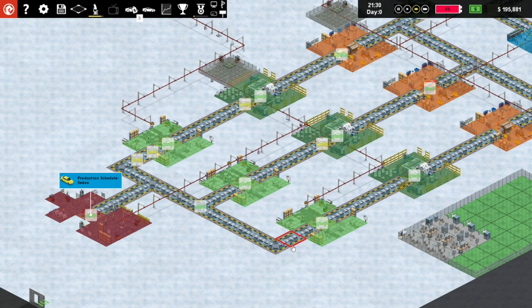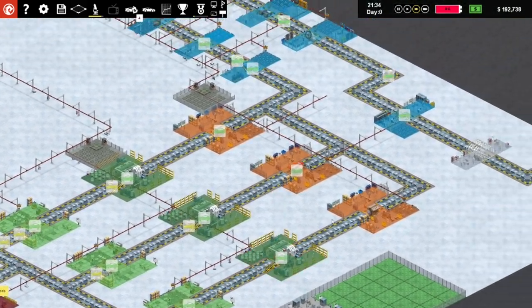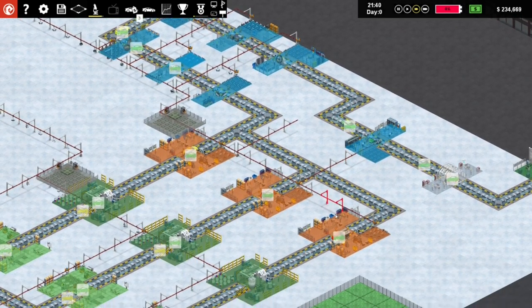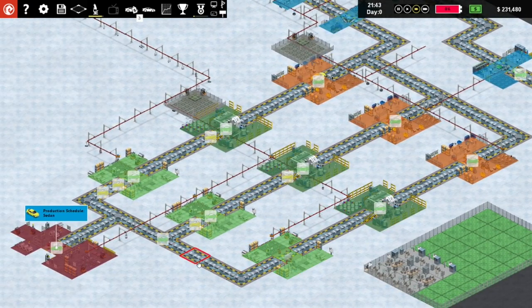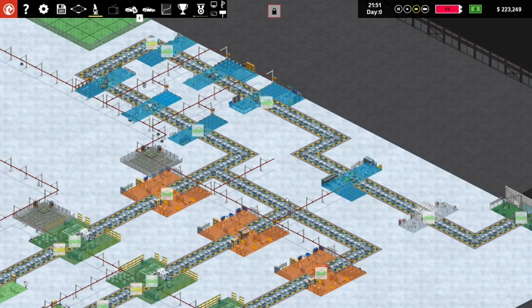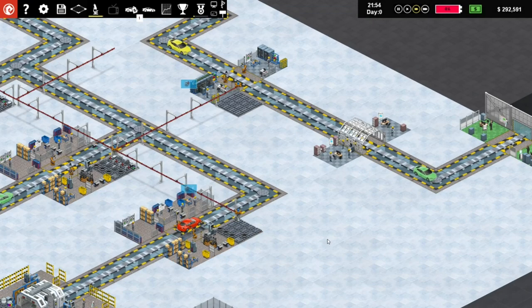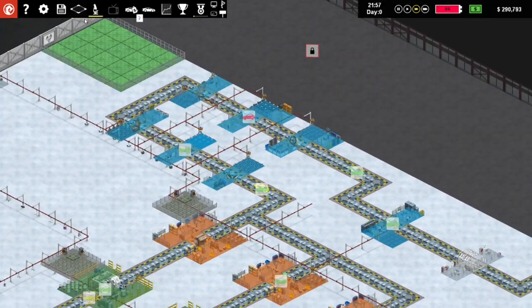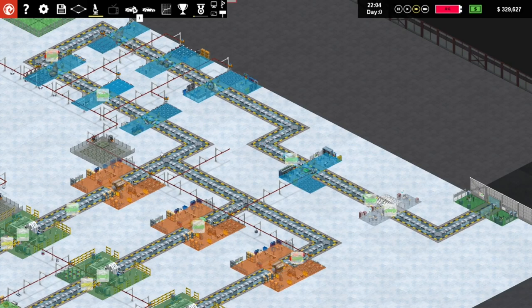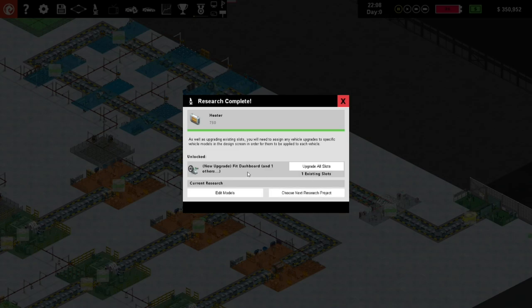Now you should have gone all the way down here. We're really not building up a backlog - come on, keep going, keep going! But waiting for a piece of equipment is really not good. Our research should be done shortly then we'll see what we can do to optimize our processes. Now I've got a heater - upgrade slots! New upgrade: fit dashboard and one other. Okay, we have a fit dashboard piece here.